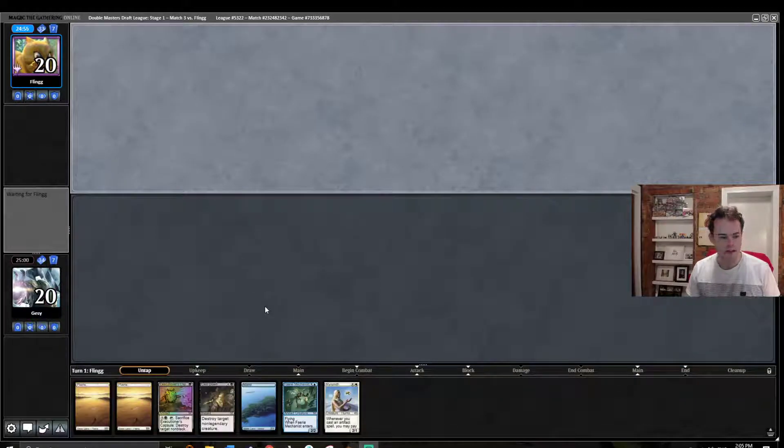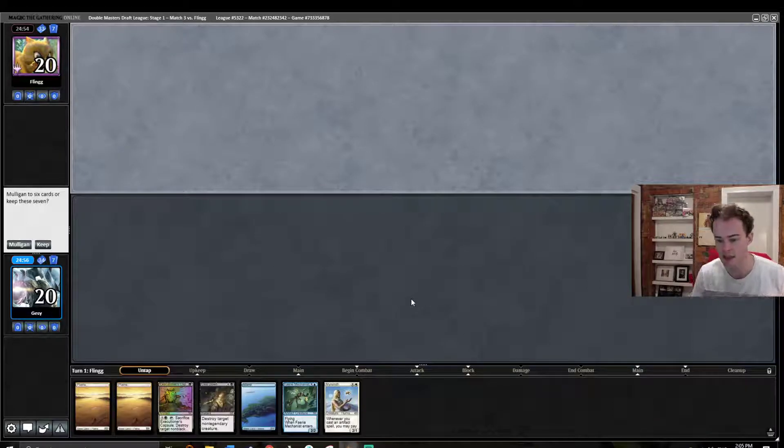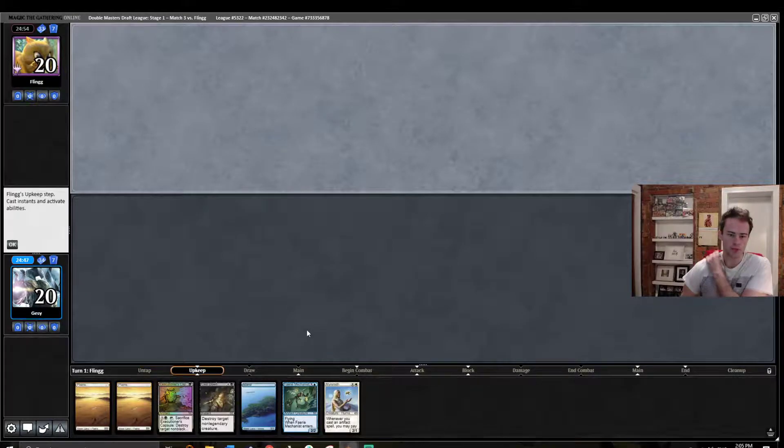Welcome back to round three. Hopefully we can get there for the trophy. This hand's a good start — no black mana, but having the Mearsmith and the number of artifacts we've got in our deck, I think we're happy to keep and hope that we draw into a black source.